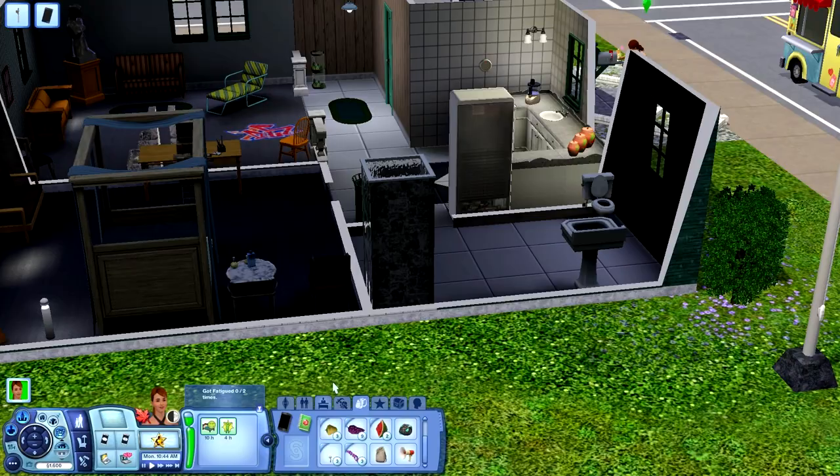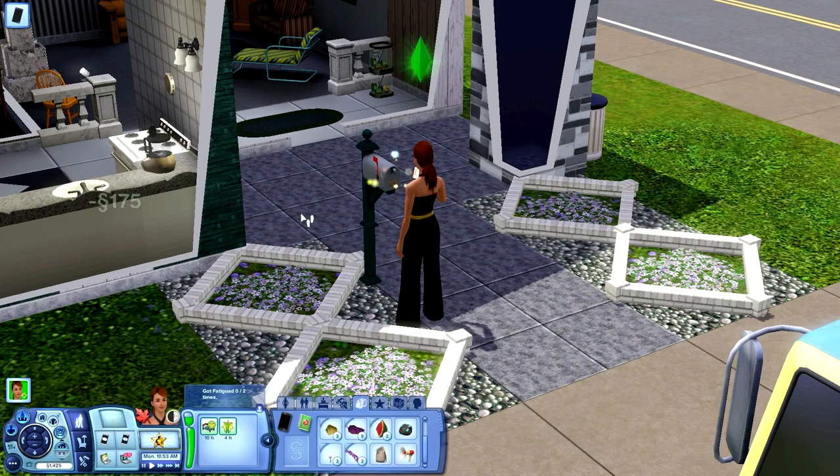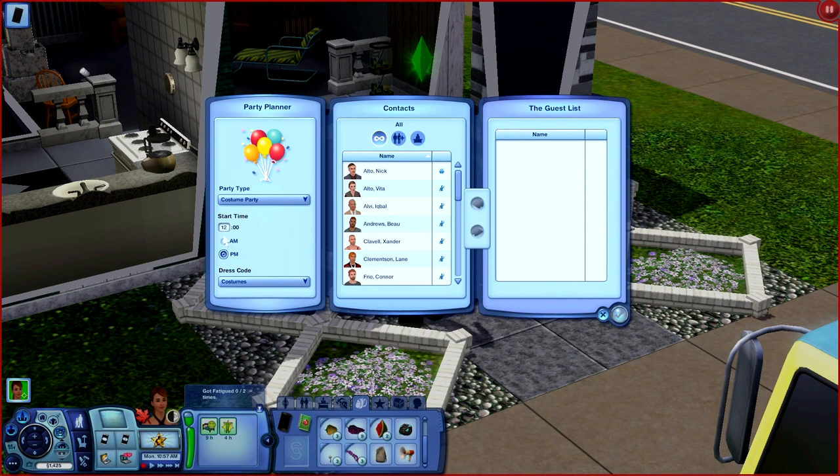Let's go ahead and throw her a party. We're going to do it here. Why not? We'll actually get in here and try to cook something on the grill and have food ready. It's already 11 o'clock. We'll do it for an afternoon party so it won't be too long. I wish I could go into build/buy mode and get some good stuff like the juice kegger, but I can't. I want to have a costume party and it's going to start at one o'clock because I want to have time to cook something.